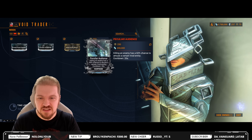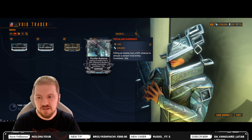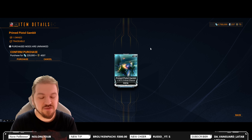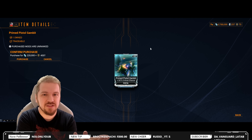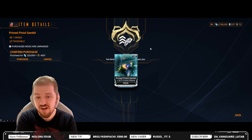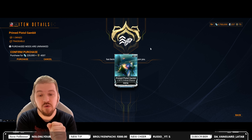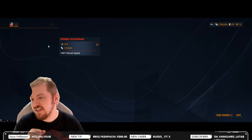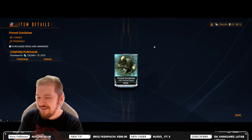Prime Pistol Gambit — this is critical chance for your secondary weapons. Normally you use the 200% and minus fire rate version, however if you don't want to sacrifice the fire rate, this is definitely something you want to go for. I would still call it a priority one depending on the weapon, as it is definitely needed.